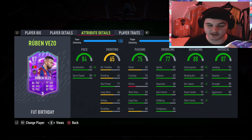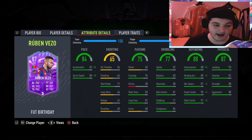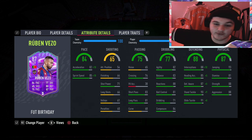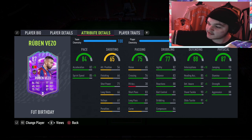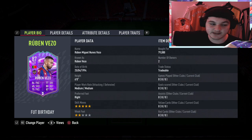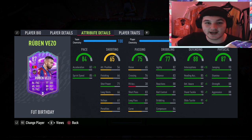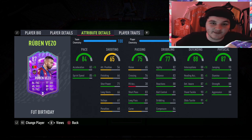For pace, he's got 84 pace which is reasonable, and I like how his acceleration and sprint speed are balanced — 82 and 85 — it's not like 90 and 80. Slap a shadow on him and he goes up to 94 pace. One thing I really like about this card is the fact he's got 82 agility and 83 balance for a centre back who's six foot tall — more than enough — and 82 agility, 83 balance is amazing for a centre back.